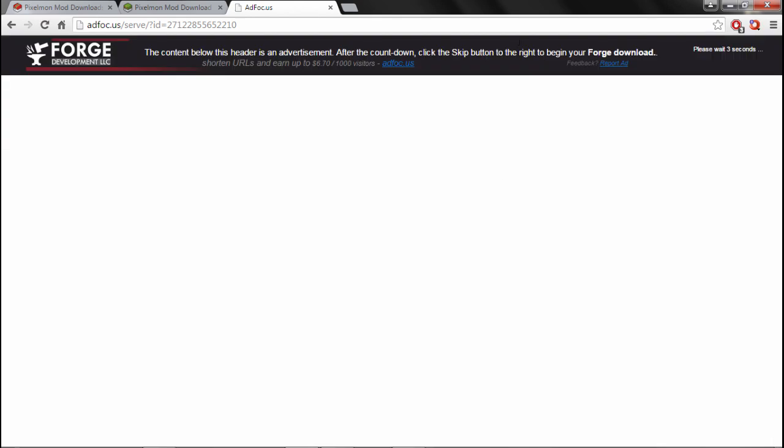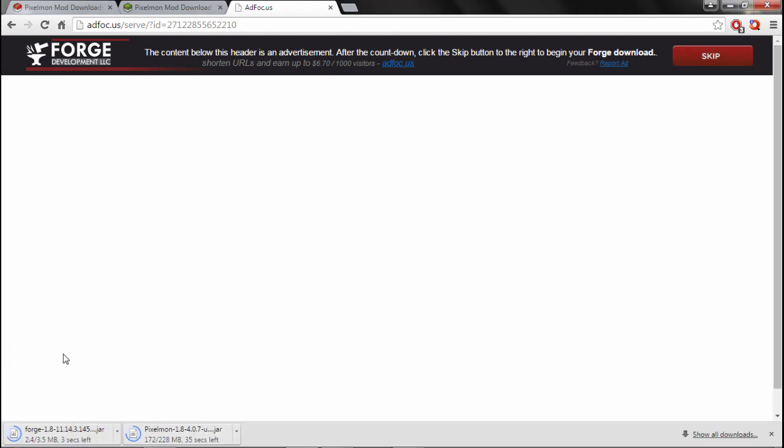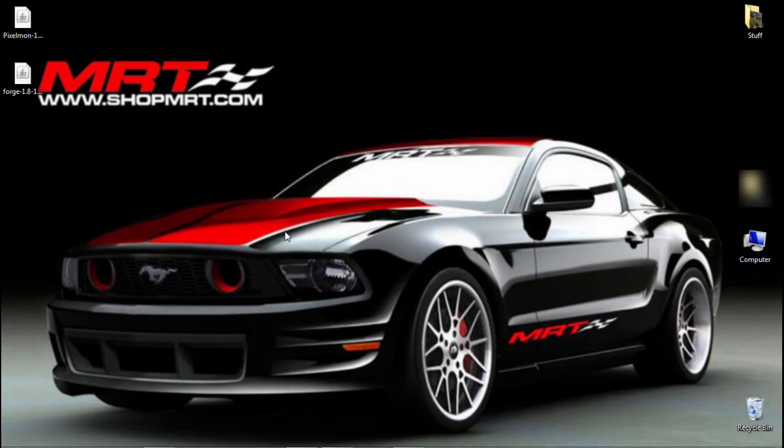You're gonna click that. Do not click on anything on this screen — don't click on it. You're gonna click Skip at the top right. It's gonna come up with the jar file and you're gonna want to save that to your desktop. You're gonna click Save and that's gonna download as well.